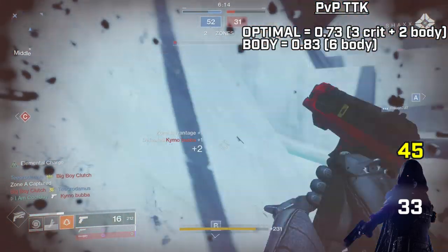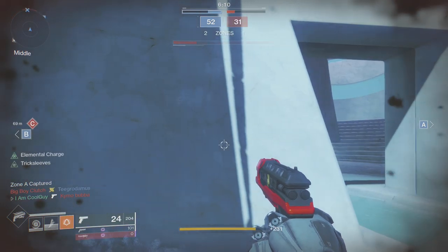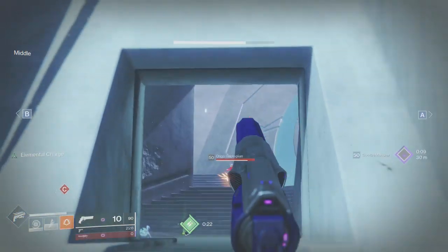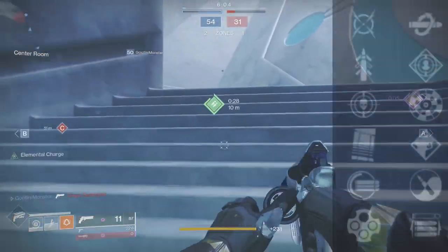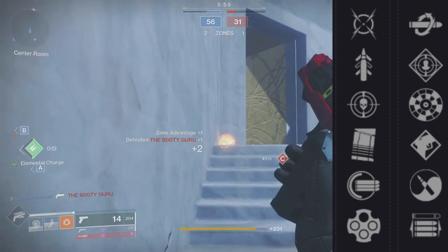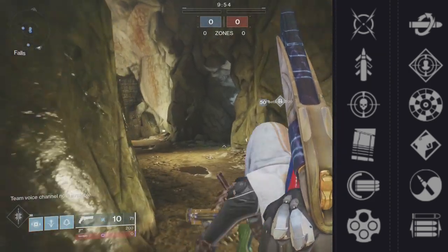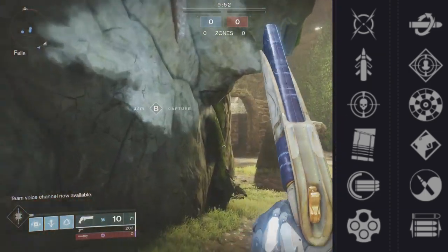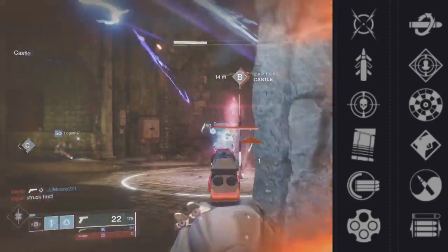For the sights it has 6 options; the two you want are Control SAS and Short Spec SAS — those are the ones on mine. For the mag tier we have 8 options; look for Ricochet Rounds, High Caliber Rounds, and Light Mag. In the first perk node we have Moving Target, Quick Draw, Thread Detector, Under Pressure, Outlaw, and Full Auto — your top 4 are Under Pressure, Quick Draw, Full Auto, and Moving Target. The second node has Kill Clip, Rampage, Range Finder, Tap the Trigger, Zen Moment, and Opening Shot.